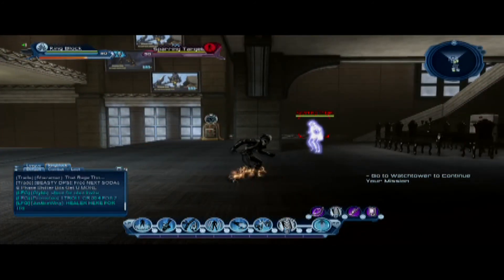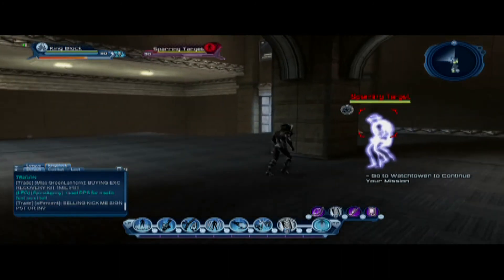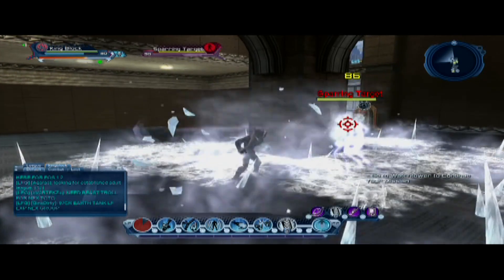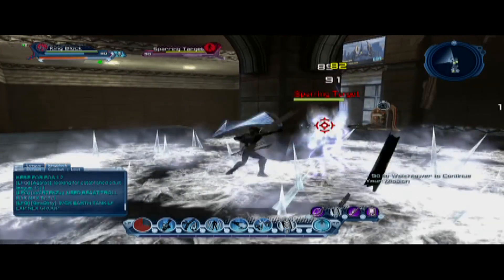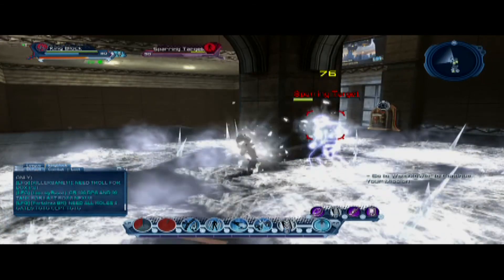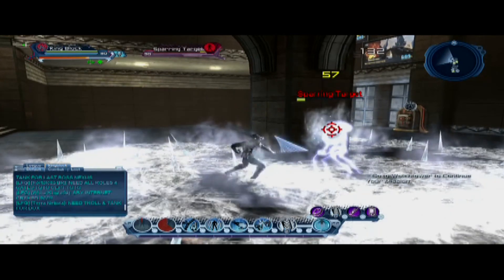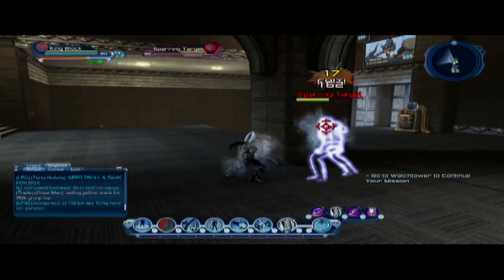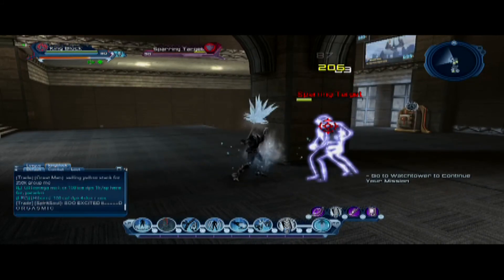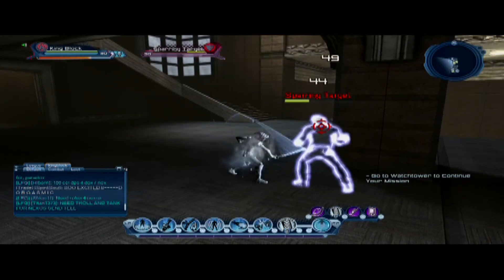Starting with Winter Tempest and Ice Bash. Winter Tempest is an AoE — as I'm fighting the guy, once I lay it down, I don't have to worry about it anymore. Ice Bash is for a critical attack chance, so my criticals go up. It's more damage for my weapon and I'm still chiseling him down. Those things just allow me to put out more damage to the guy.